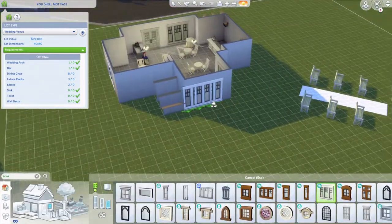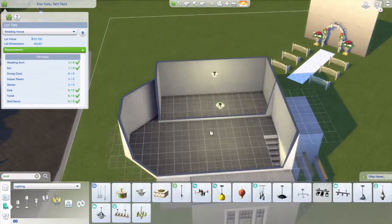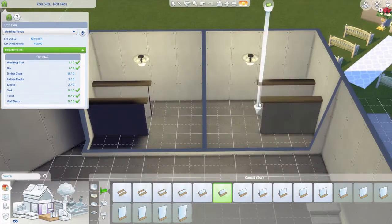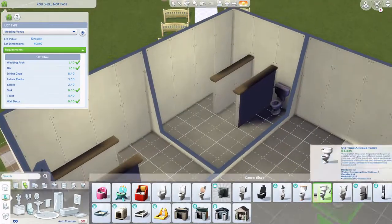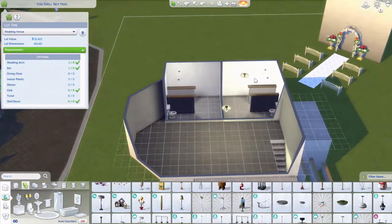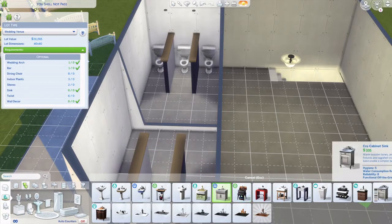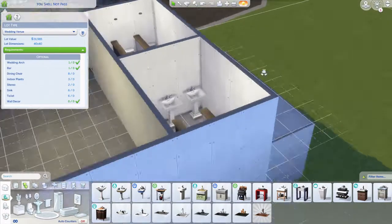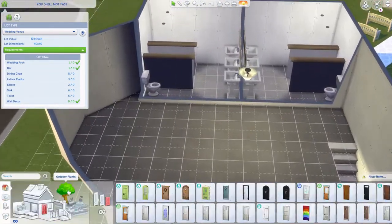I didn't put it in the back because it didn't feel right there. Now I'm making bathrooms — both male and female. I later learned that a male Sim apparently can't use a female bathroom, which I didn't know, but it worked out. I put lights in the center to light up the general space. I tried a bigger sink but it wasn't working, so I used a regular pedestal sink on either end with a silver frame mirror.